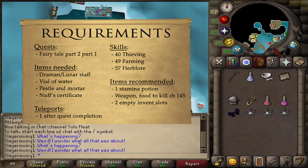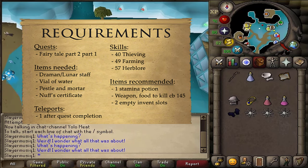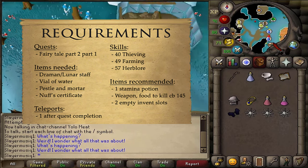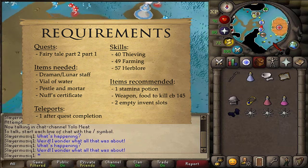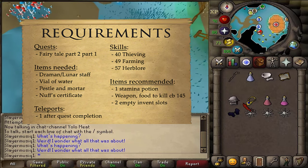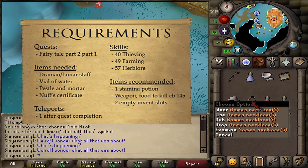Recommended items include food, armor, weapon, and potions to kill a Gorax (level 145), which Protection Prayers do not work against — though a safe spot for ranged and magic is available. Also consider one stamina potion and a teleportation method out of Zanaris after the quest is completed.